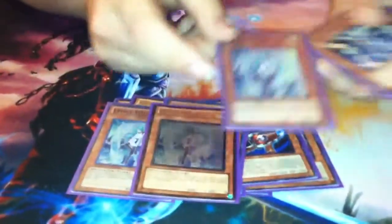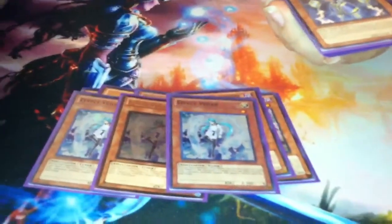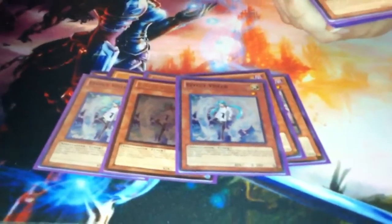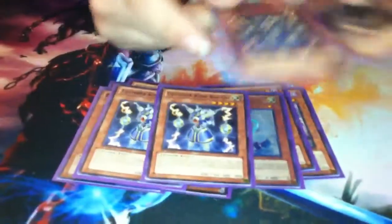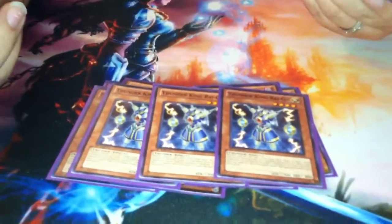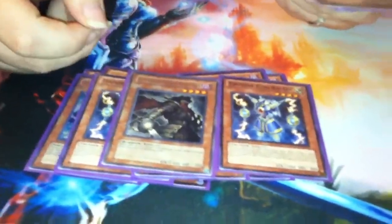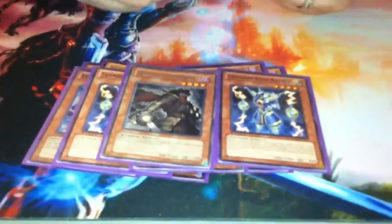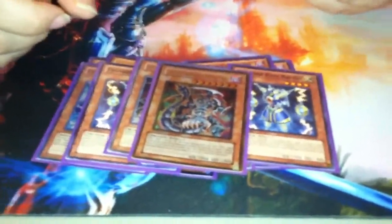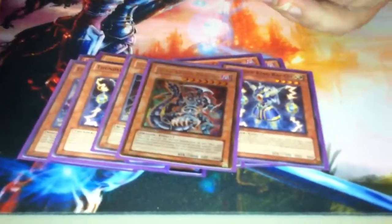Then we have Triple Veiler. With the way the meta is now, Triple Veiler went from a side deck card to one of the best main deck cards you can have right now. And the same goes for Thunder King — you stop people from adding cards to their hands, stop people from special summoning. This card messes with Wind-Ups a little bit; it's saved me a lot. A single Armageddon Knight — it's a single because I only have one. I want to up it to two because I sometimes find myself having trouble getting ahold of Hornet. It is a heavy graveyard-control dark deck, so Dark Armed Dragon is perfect. It's a good boss monster to throw in there.